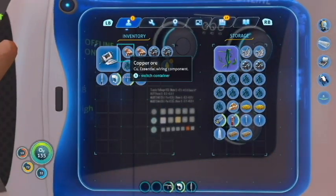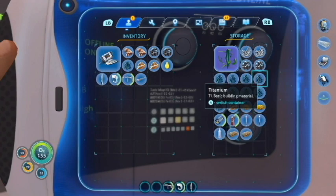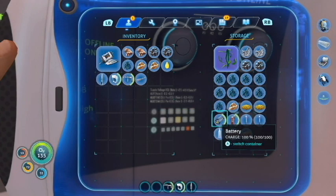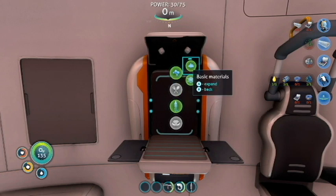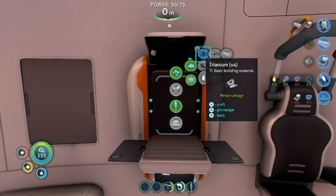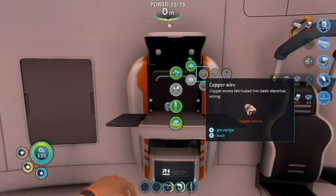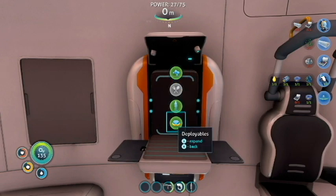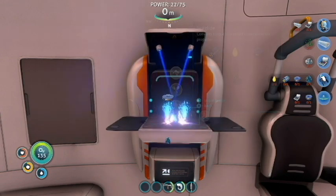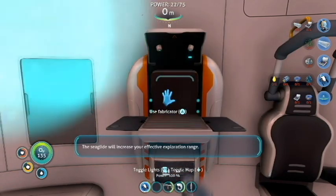We'll probably need lubricant for the sea moth later. The battery! I need the battery - oh my gosh, we're gonna have a sea glide, I'm so happy! I need another copper wire, and then I need my sea glide - that's it. Oh I'm so excited, I'm so happy! And I almost died while I was trying to get everything, so that was cool.